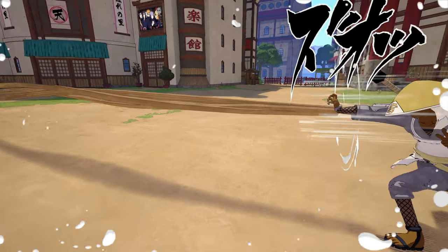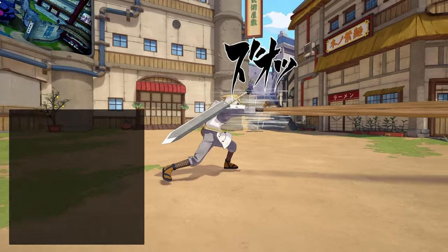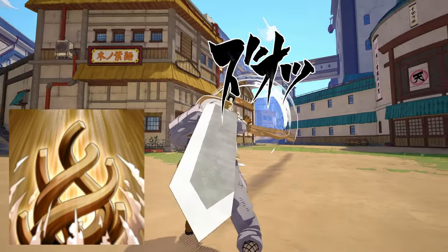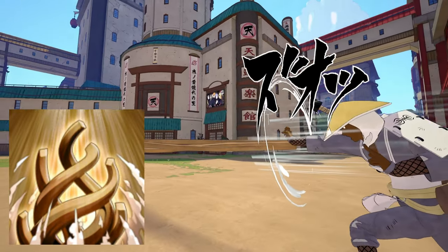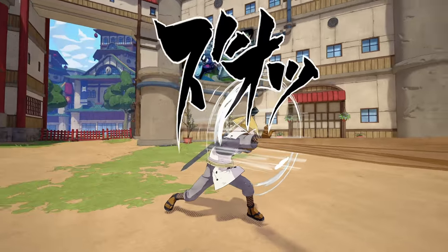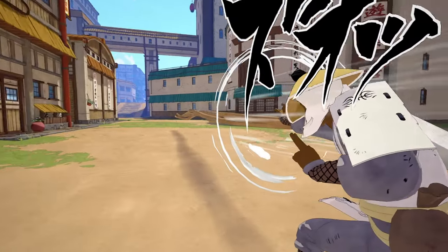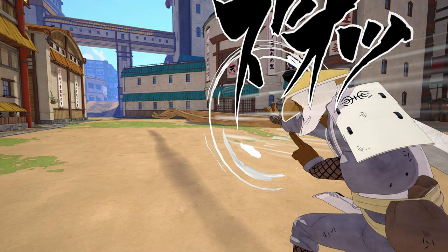For our first ninjutsu we got Wood Style: Silent Strangle Jutsu. The benefits of this ninjutsu are that it silences basically all types of ninjutsu in the game, silences all types of buffs in the game, and also provides super armor.